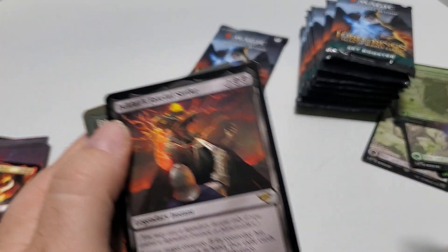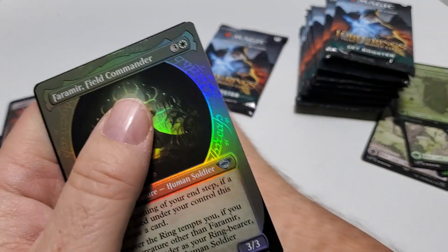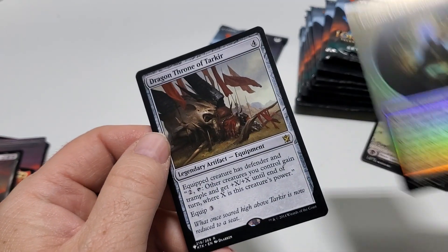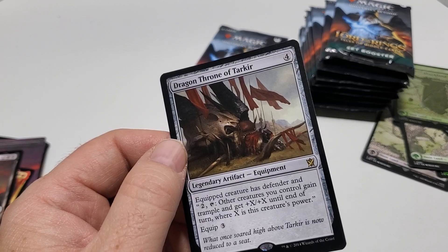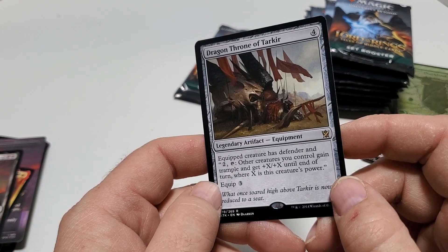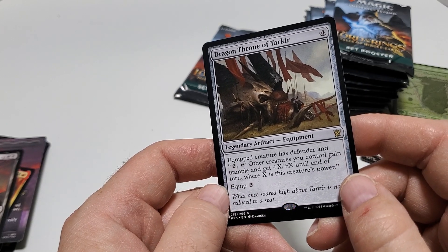We've got Isildur's Faithful Strike Rare. Fromer Field Commander, Uncommon. And Dragon Throne of Tarkir — it's like an Equipment. I'm not sure what that symbol is. That's pretty cool.